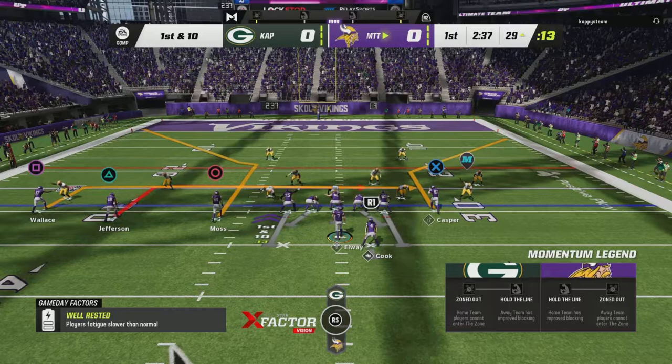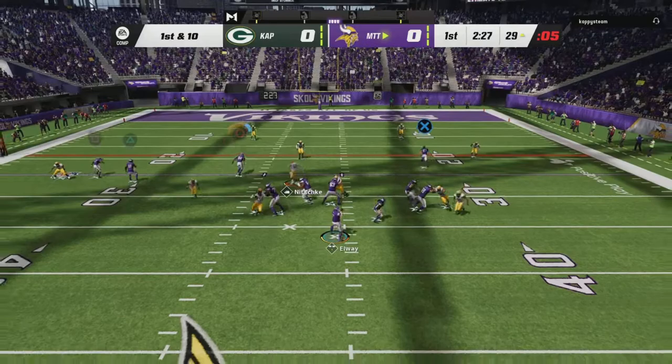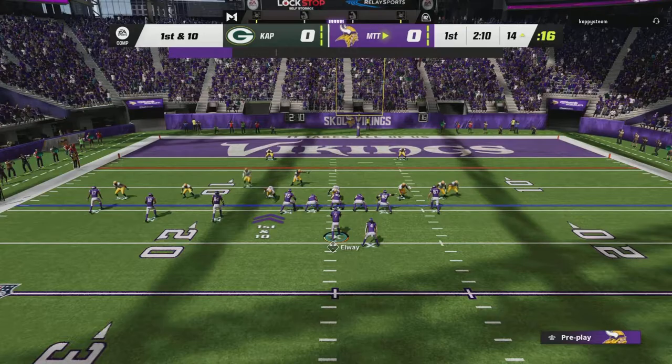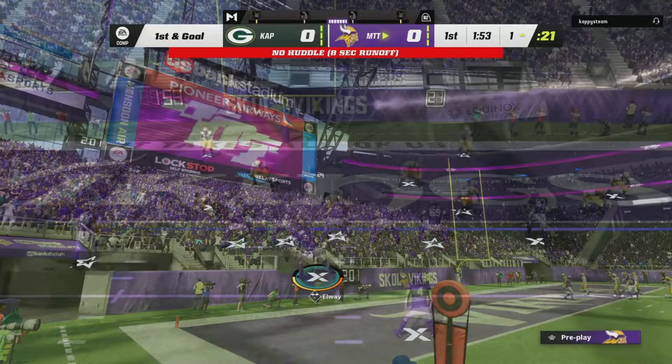Going to come back to that corner route, see if it might be open. I'll put Wallace on a slant. Moss is wide open from the start. Going a little hurry up — back to levels to see if we can get Cook open again on the out route. He's not going to be open but Moss will be. Get that touchdown, Moss!